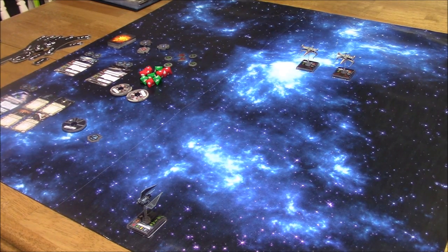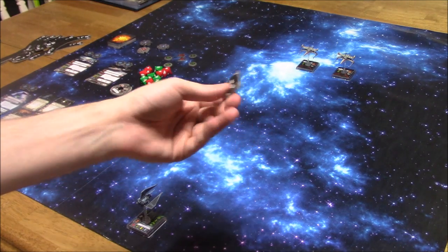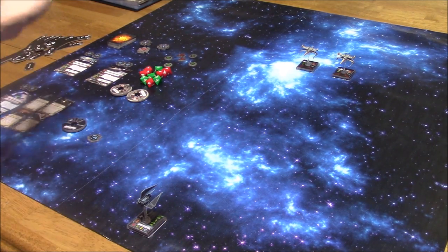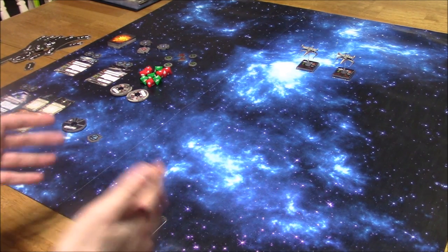Okay, so here we are. Again, this is just a practice game. Normally when you set up your ships they'd be closer to the edge of the mat using the range templates, but we're not going to worry about that today. This is just a practice game to show you some of the cloaking mechanics that the TIE Phantom can do.